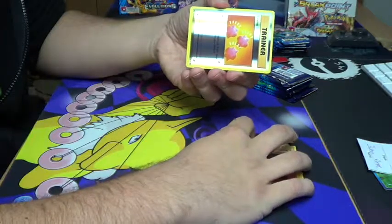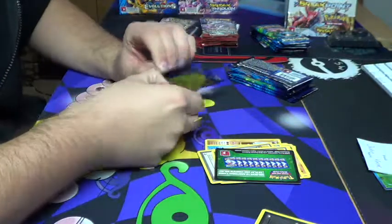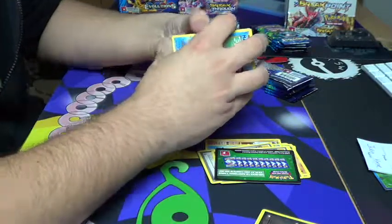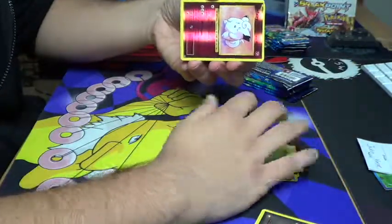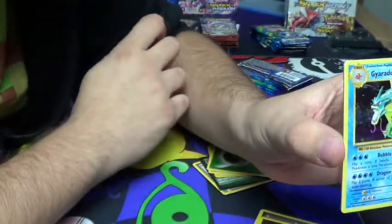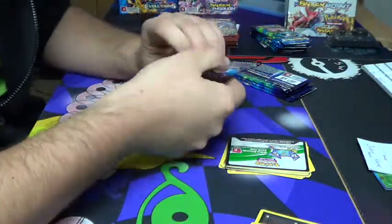We've got a reverse Revive and a Dugtrio regular rare. You got the reverse rare Clefairy, and you've got the Gyarados — the cat likes to chill. Holo — nice card, guys. I cannot tell you how much I love the reprints of the base set holos, such nice cards, super nice cards. And the reverse Clefairy is actually pretty sweet.